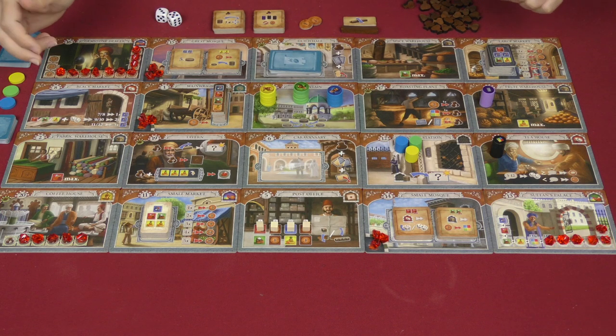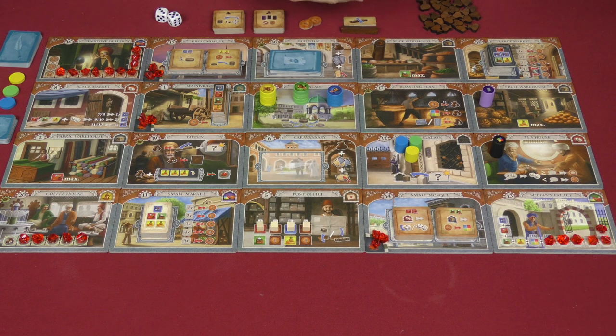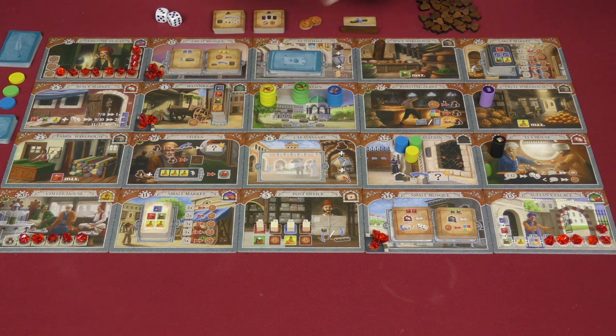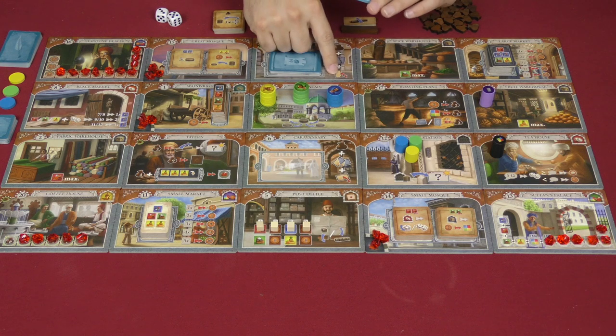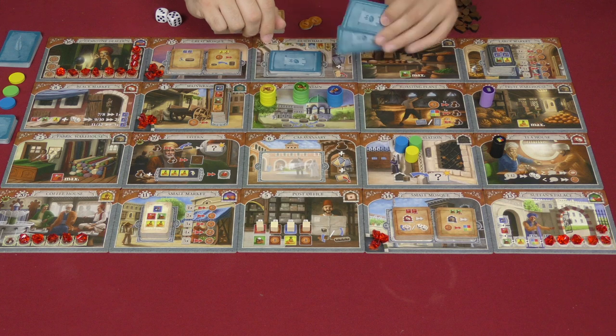Tile 18 is right over here, and that's the guild hall. The guild hall, when you go there, you are going to do a few different things. You'll take one of the new tokens, you'll draw two cards, and then from your hand of these cards, you discard one. It does not need to be one of these two if you've got cards from before.